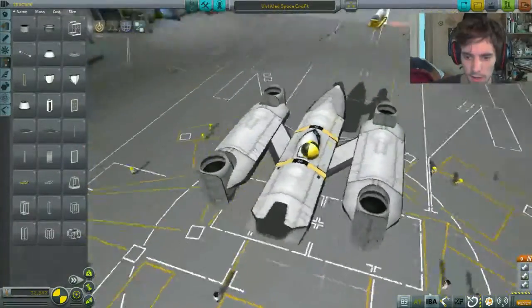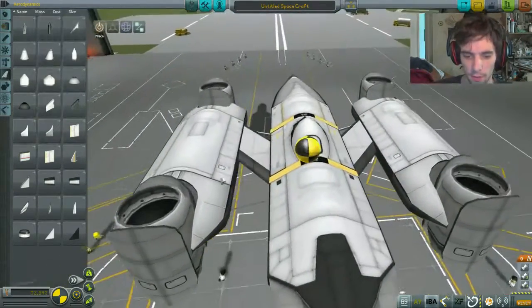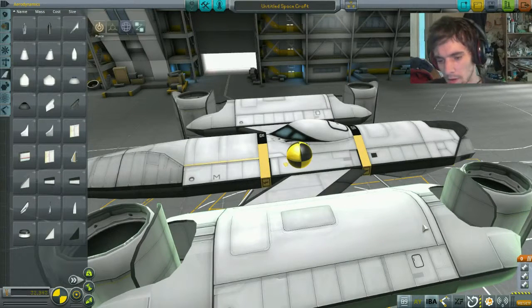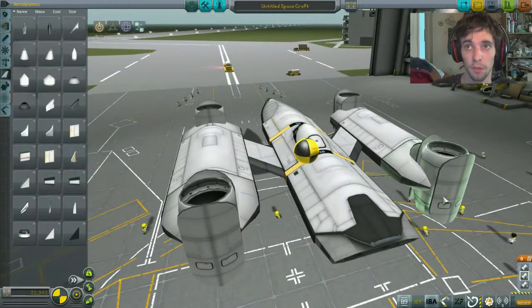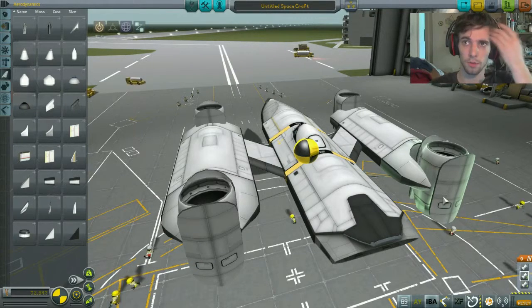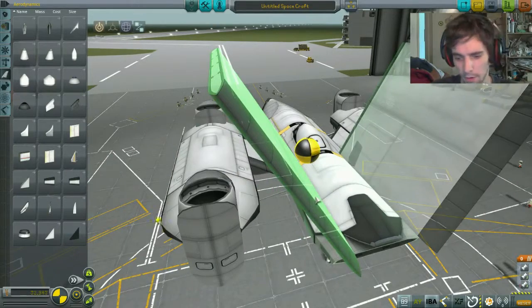Right, so that's the ship so far. Now I'm going to use procedural wings again and probably create like a double spoiler system over it somehow. I've got an idea for the tail section. It is going to take me a while to build, so this bit will actually be cut because I need to concentrate, and I tend to go quiet when I concentrate. And that will create the up-and-down motion for the back end of the ship. It's a bit weird looking and it's definitely interesting.